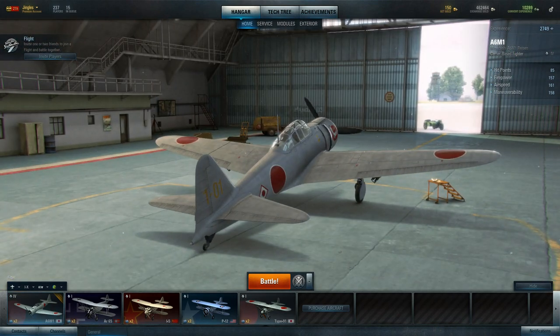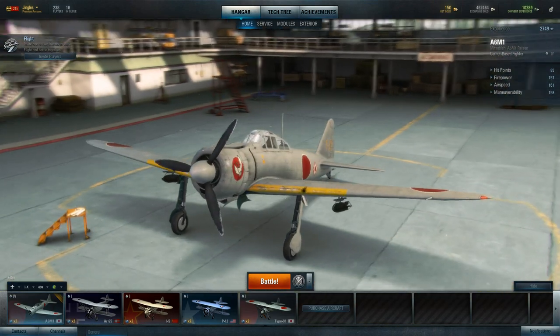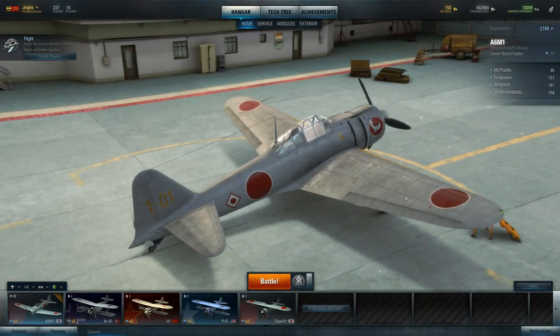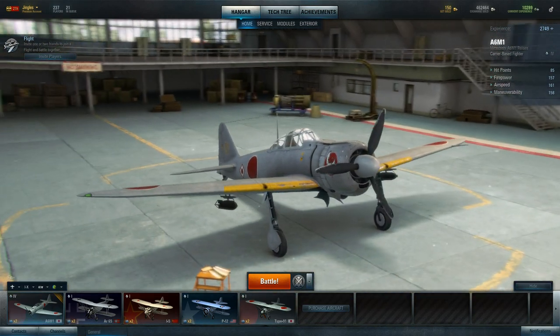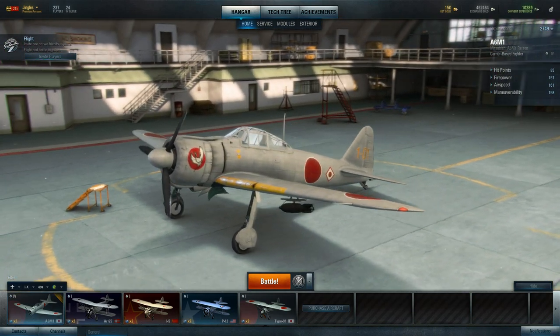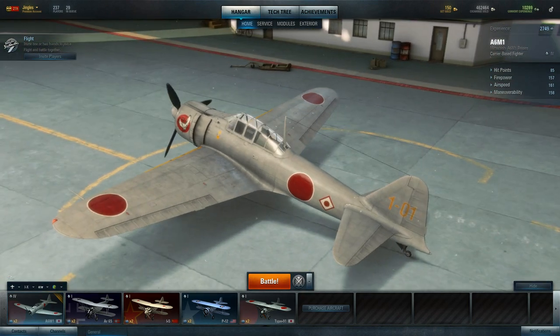So there you go — World of Warplanes version 0.4.2. Not quite as bad as I at first thought, and definitely getting better, with still plenty of room for improvement — and I'm sure they will. As always folks, watch your six, and I'll catch you next time.